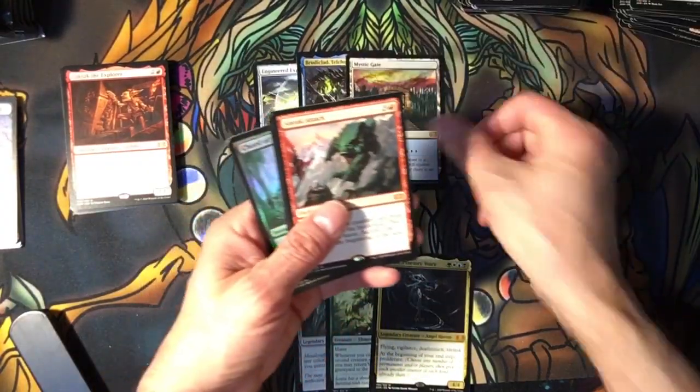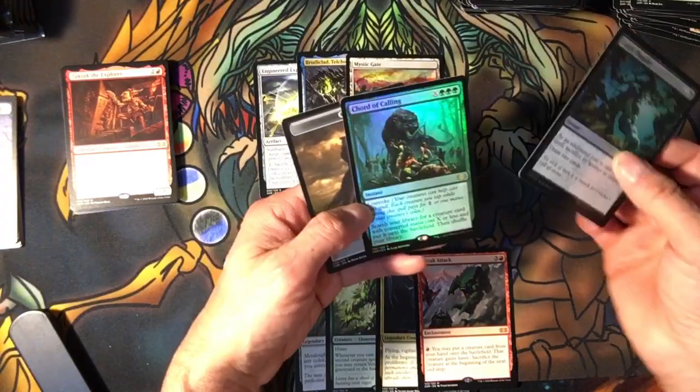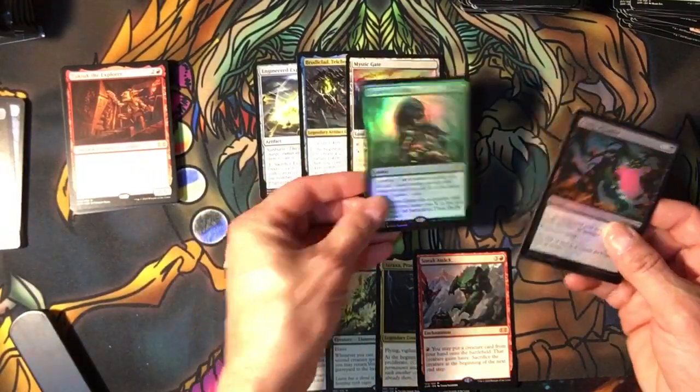Here's a land — that's the Gate. Sneak Attack. What's this — a Court of Cunning, foiled one. That's cute.